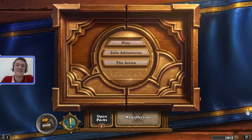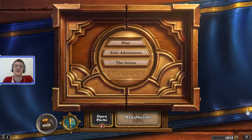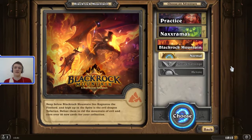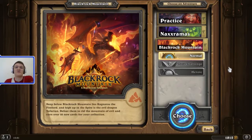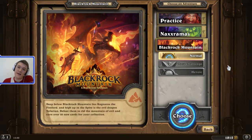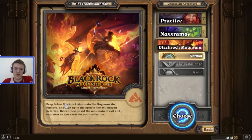Hello guys, it's Dario from Doubledare.net and welcome to my first new recording in many many months. I have finally finished my Naxxramas run, and just in time for the new Blackrock Mountain solo adventure, so why don't we try that. Deep below Blackrock Mountain lies Ragnaros the Firelord, and high up in the spire is the evil dragon Nefarian. Defeat them to rid the mountain of evil and earn over 20 new cards for your collection.